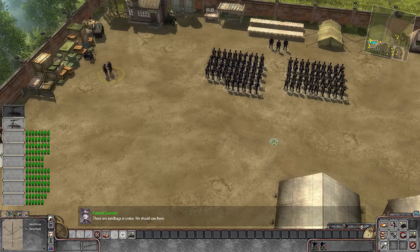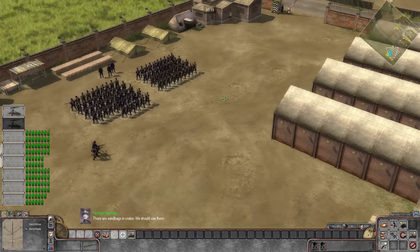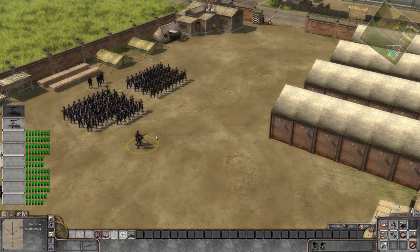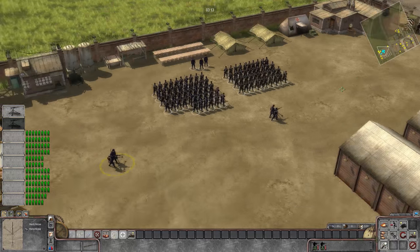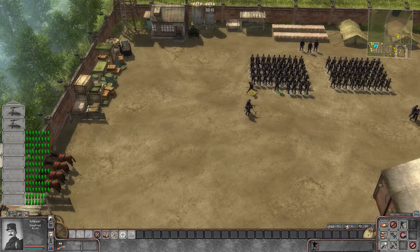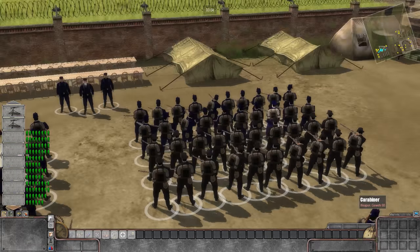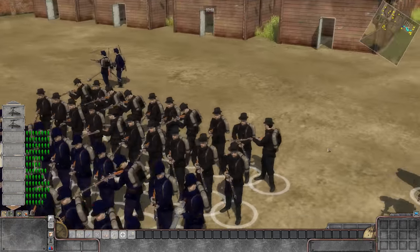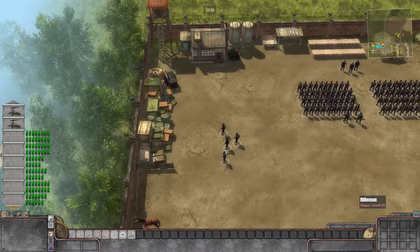Plenty of troops for us to use as well. Looks like there are sandbags in the crates that we can use — we should use them. Let's get moving. We've got Lewis guns, we've got awesome carabiners as well. Some of the Belgians are looking really good. Look at those top hats — those guys come ready for warfare. That looks so super cool.